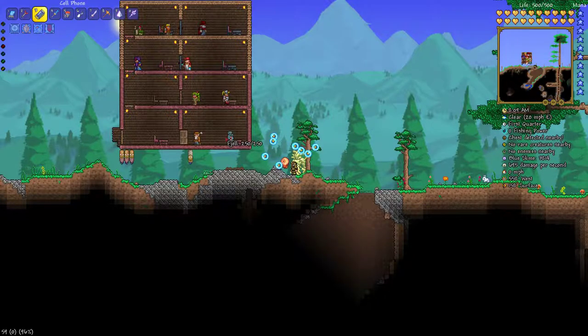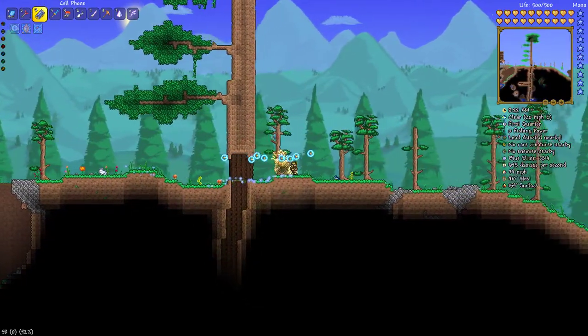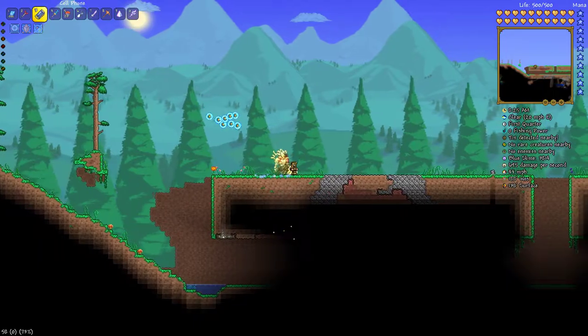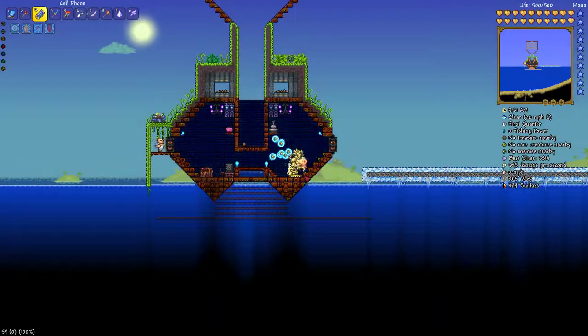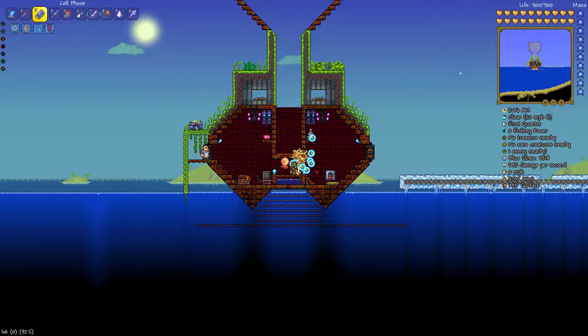You'll need that lucky coin. There's also a bracelet you can get from the pirate invasion that I would recommend getting, because it will increase the range in which you can pick up the coins that the lucky coin will drop. After you get the lucky coin and the slime staff, you can reforge the slime staff so that it does less damage. That is recommended but I didn't do it — it's not necessary at all.